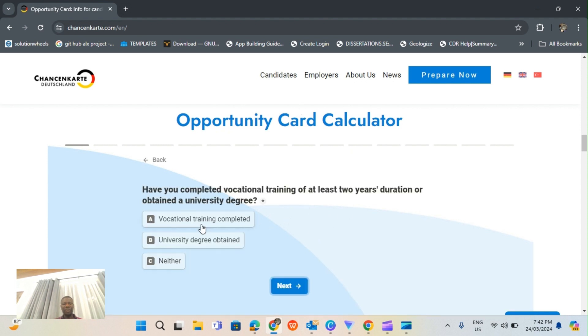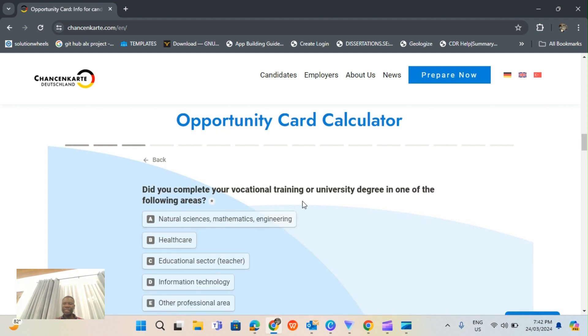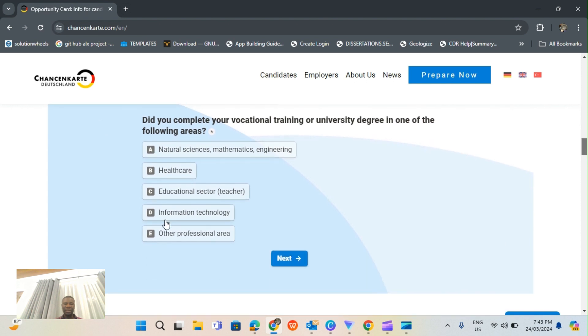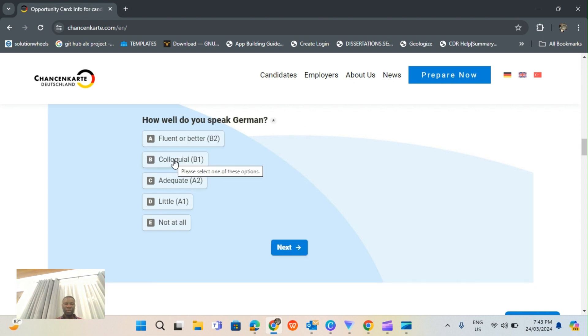It's going to ask: do you have vocational training or a university degree? They accept vocational training of up to two years or a university degree. Let's say university degree. How many years of work experience do you have - more than four or five years? Which sector is your degree in? Let's say health.